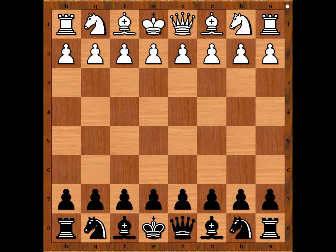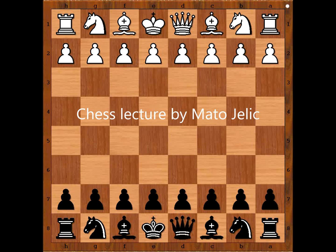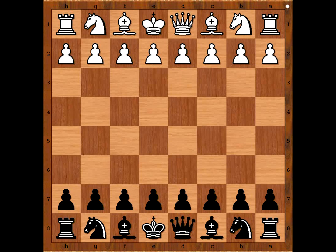Hi, this is Mato. In this video I will show you a game between Edgar Cole and Alexander Alehin. This game was played in San Remo, Italy in 1930.